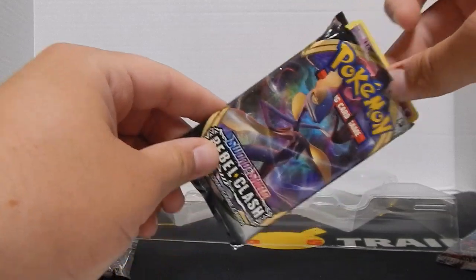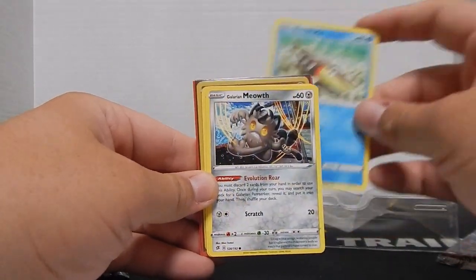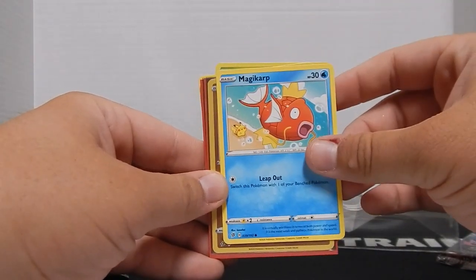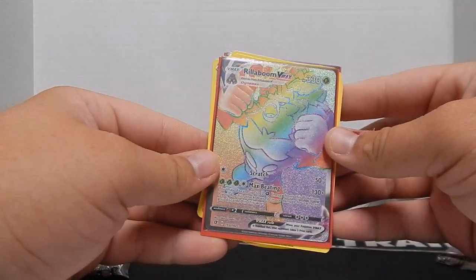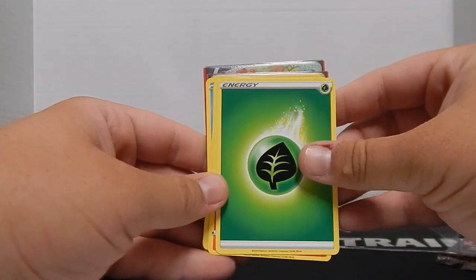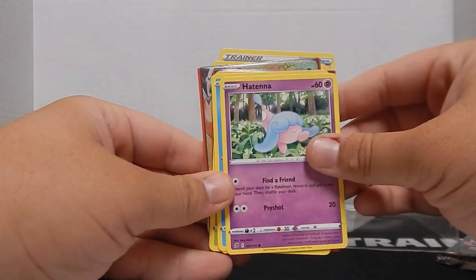Pack number two. Hattina, Aarakota, a Galarian Meowth, a Serskit, a Magikarp, a Stonejourner — reverse holo. Rylaboom VMAX, Rainbow Rare — looks fantastic, love the look of the card, super nice. A Grass Energy, a Heatmore, a Peanut Butter and Jelly Pokemon, Scoop Up Net, and then back to the beginning.